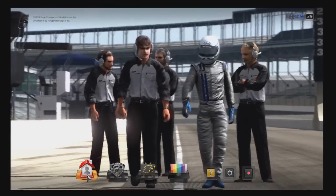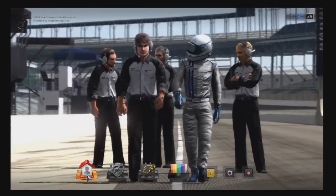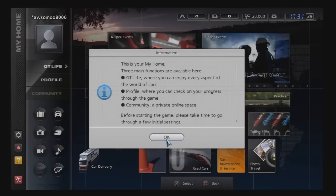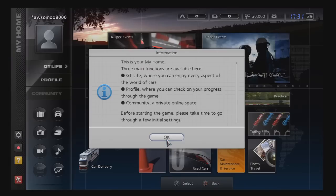My last save was kind of crappy — I had some pretty bad cars, not gonna lie. Let's do this. I've never done the starting part; my brother always does that. This is your home. Three main functions are available here: GT Life, where you enjoy every aspect of the world of cars; Profile, where you can check on your progress; and Community, a private online space. Before starting the game, please take time to go through a few initial settings.